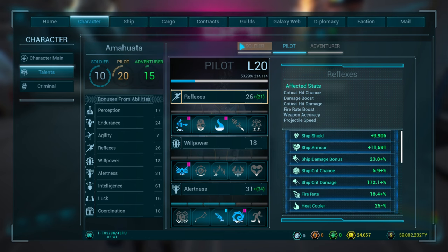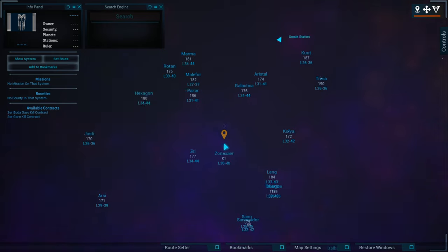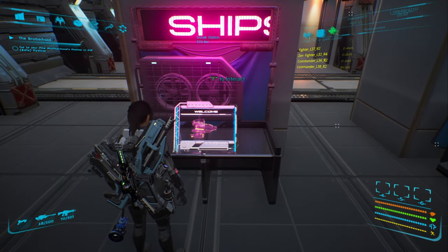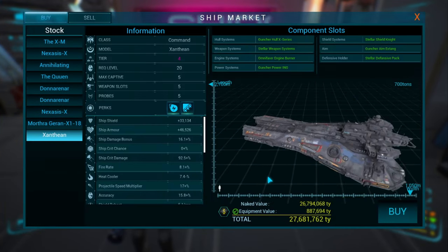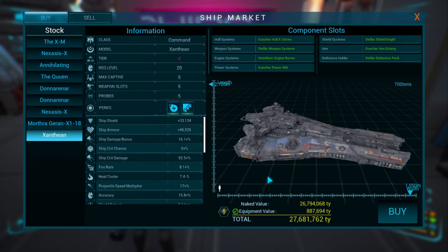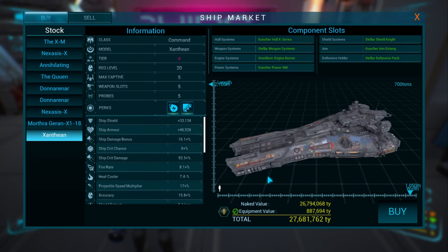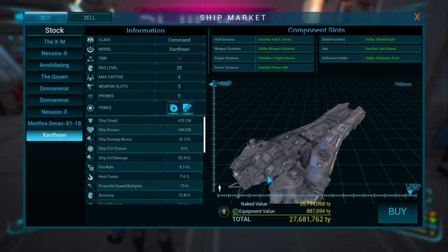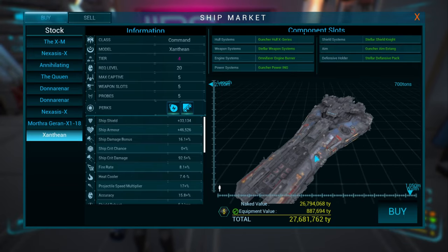I am now level 20 and back at Sonic Station in Zonixer. We are going to look at what the Xanthian costs at level 20. We happen to have one right here — it is level 20 and it is 27 million, 681,762. Again, this is not an exact amount, but right now it's almost a full 13 million more expensive — but that's without upgrading the level 10 ship those 10 levels. So I don't actually need to buy this to prove the point.